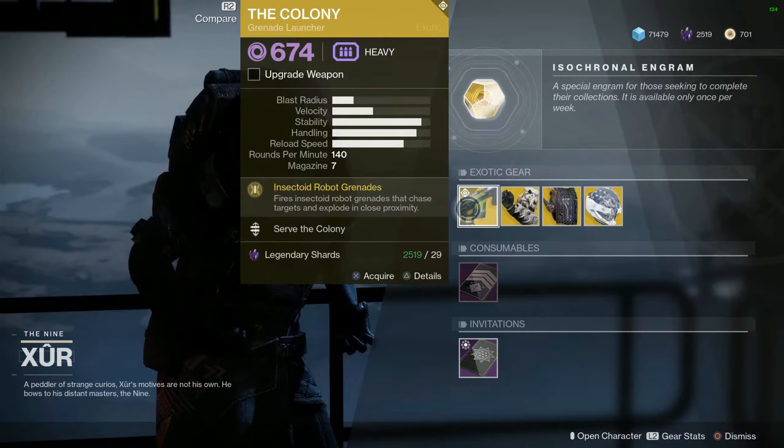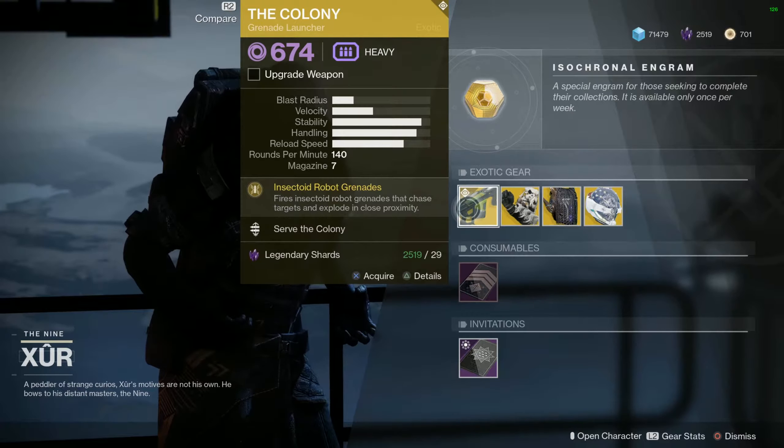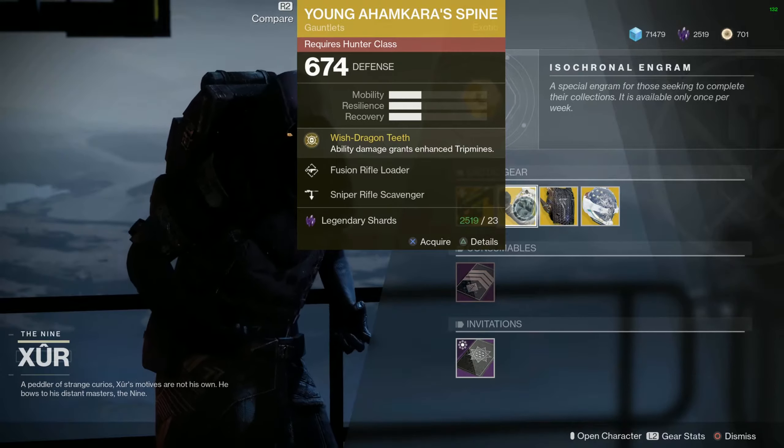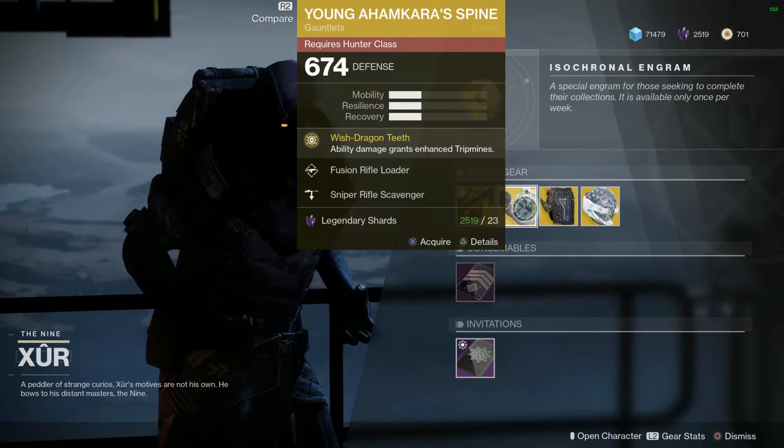The weapon this week is The Colony — that crazy little spider grenade launcher that chases enemies around on the ground. For the Hunter, the Young Ahamkara's Spine gauntlets, with Fusion Rifle Loader and Sniper Rifle Scavenger.